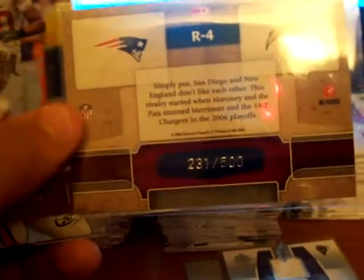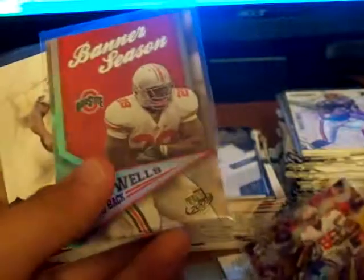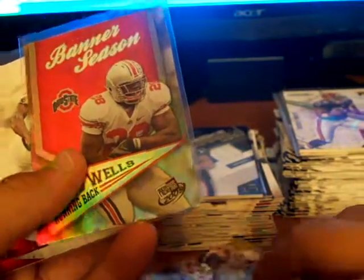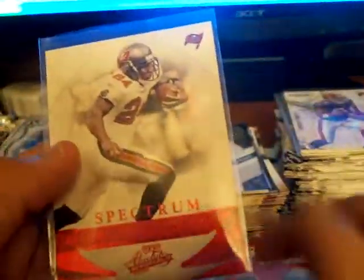Another pack in there. Brian Rabisky Reflections number 2, numbered 210 of 500 — Reflectors it's called, pretty nice. And a nice crisp Beanie Wells, shiny. And Cadillac Williams Red Spectrum, not numbered — because it's retail, that's why.